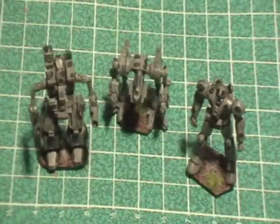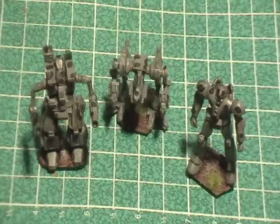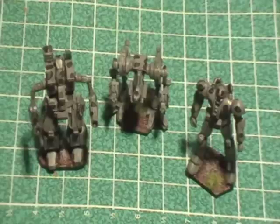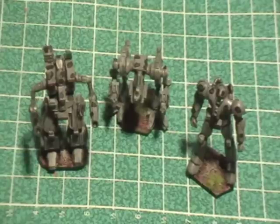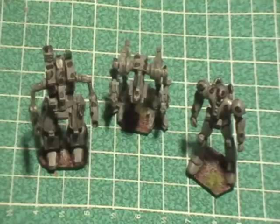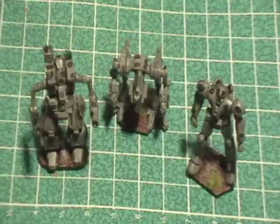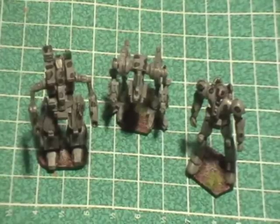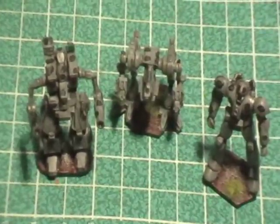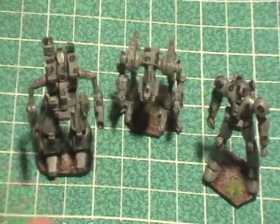To finish these guys, I finished the bases first: repainted Bestial Brown on the base, dry-brushed it with Bleached Bone and Skull White, then edged it in Orc Hide Shade. After that I washed the models in Badab Black. With any wash, you can't just dab it on and let it sit — it'll pool up and stain the model. So I painted it on like paint, made sure it didn't blotch anywhere, let it fully dry, then matte-varnished them. After letting that dry for at least eight hours, I added static grass to the bases.